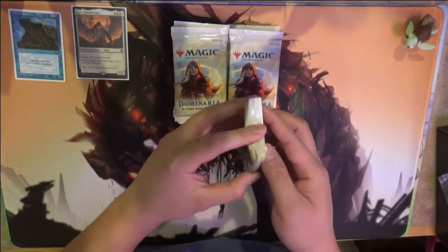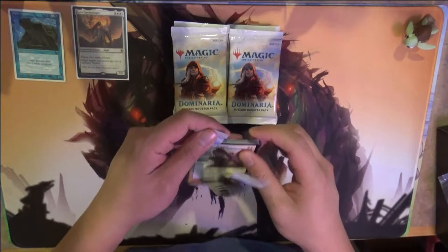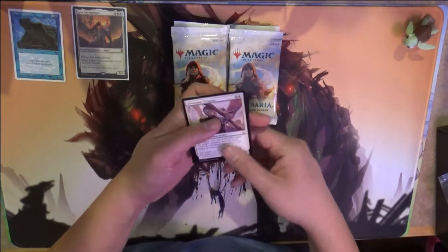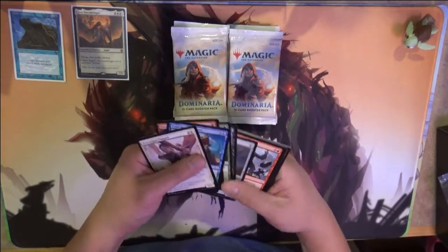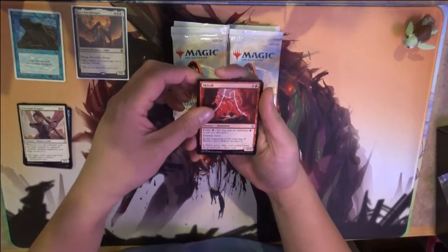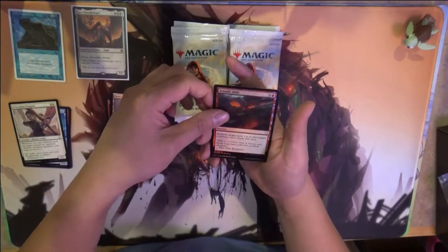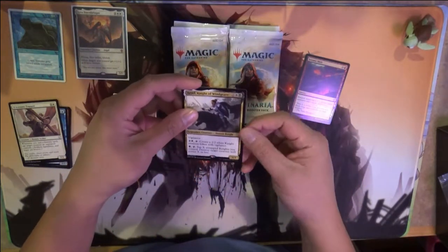And now they're open and we'll jump right into it. First pack: Evening Trapper, Skizik Juggernaut, Memorial War and Seismic Riff, King of Hollow, and our Knight of Windgrace.